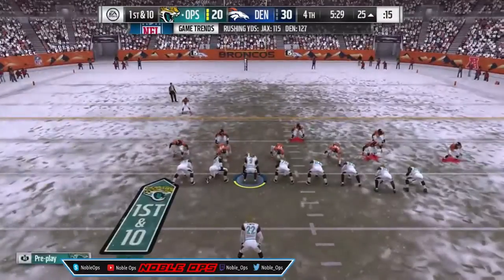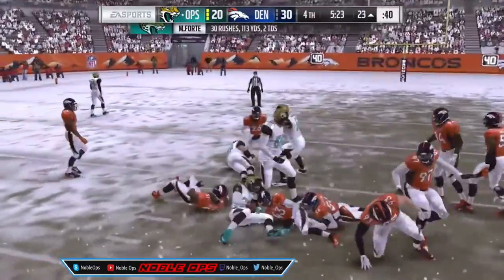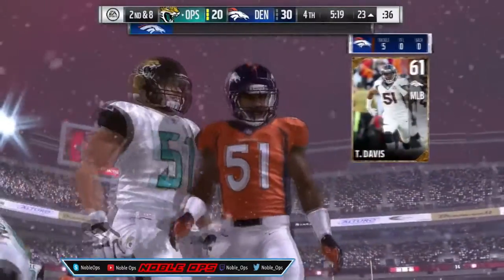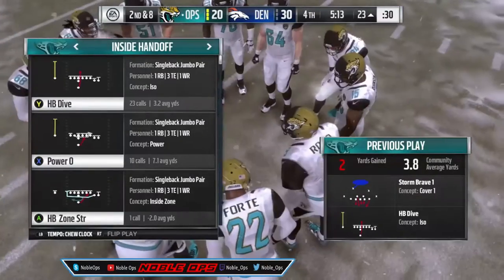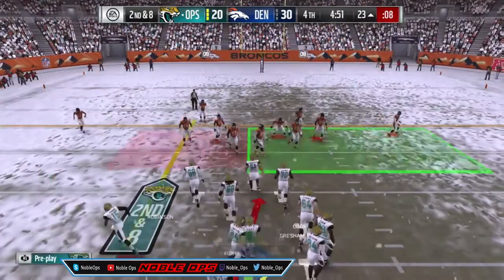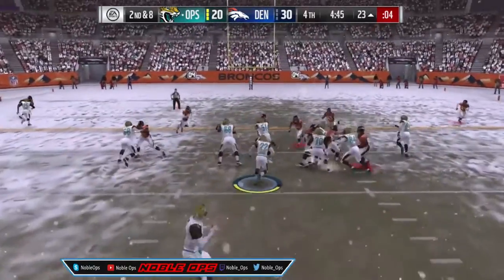As soon as I get the handoff I'm going to hit right bumper to cover the ball. Sometimes the middle linebackers will get in here and tackle you really quick — just cut them away. The Broncos will try to strip the ball. We're going to keep running halfback dive and chew the clock down to about two minutes and thirty seconds. As soon as I get the handoff I'm just going to protect.